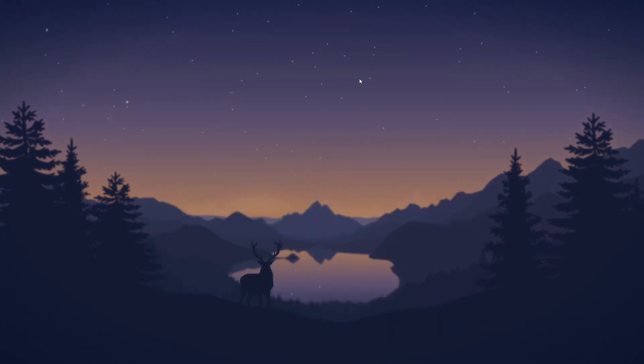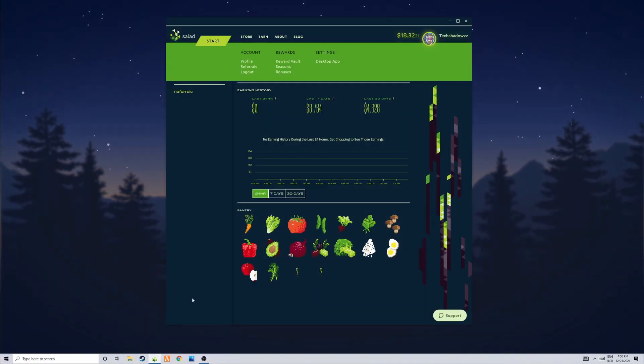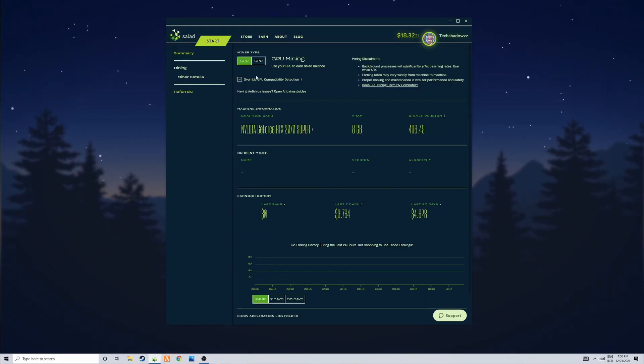The first thing you guys are going to want to do is download an application called MSI Afterburner. But before you do that, go to Sal.io, go to earn, then miner details, and make sure that your miner type is set to GPU.